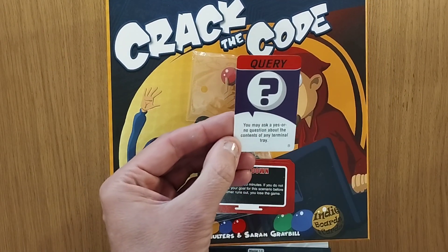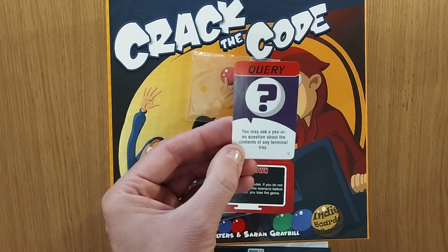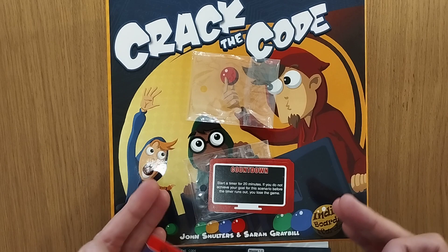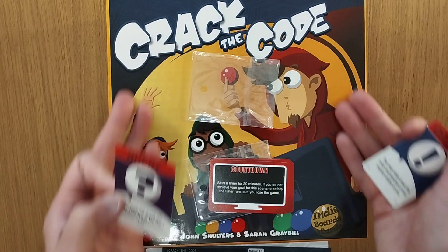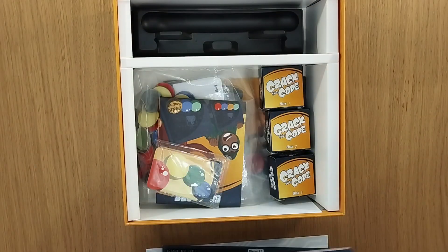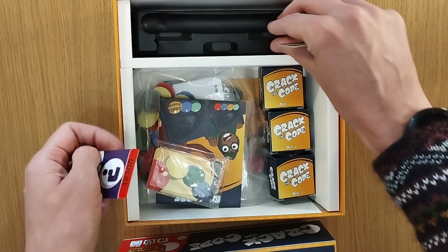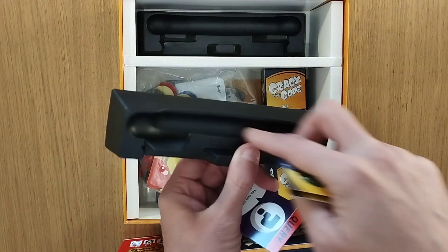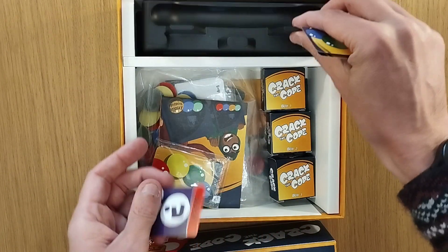What you're able to do includes things such as: you may ask a yes or no question about the contents of any terminal tray. You have four trays out — you could be playing as a two, three, or four. If you're playing as two, two other trays can be visible. If playing as three, there's one tray visible. As a four, everybody can see everybody else's tray, because players can never view their own tray due to the bulls.